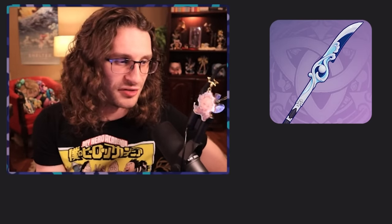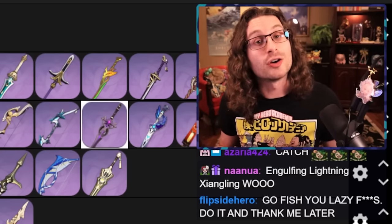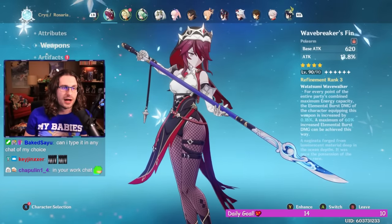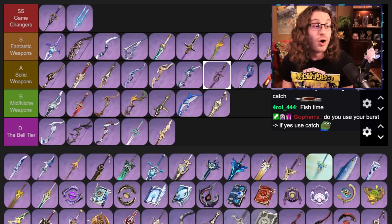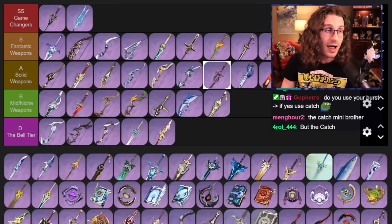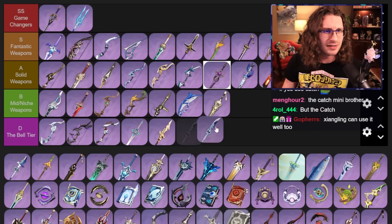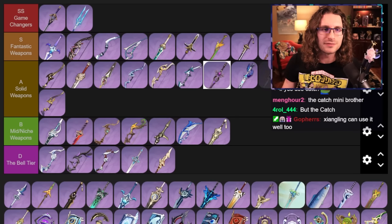Wavebreaker's Fin — I love this weapon as I am a Rosaria simp. It's really close to being her best in slot at R5 for reverse melt teams. There's not that many other characters who use it really well. Raiden Shogun actually uses it really well if you don't have any of the better weapons for her. I'd probably put it just under Dragon's Bane.